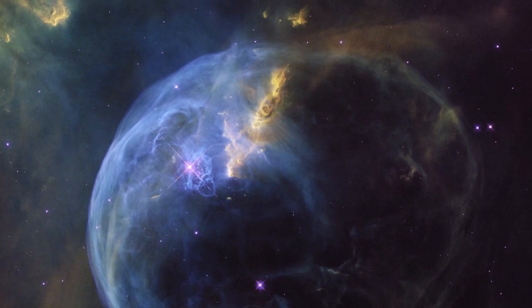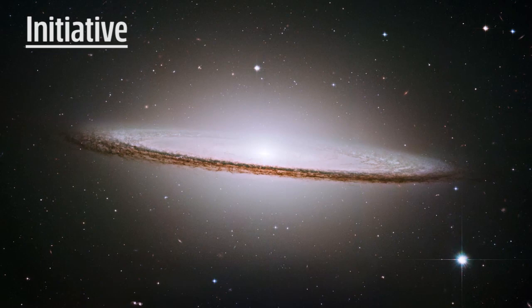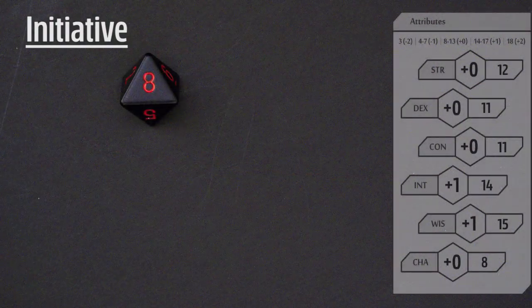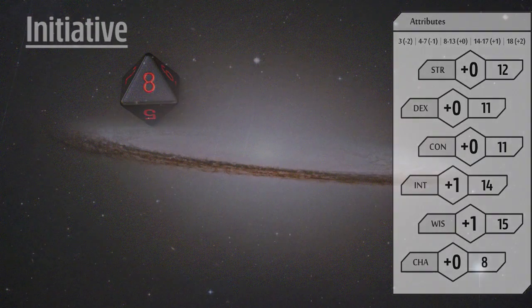There are two more types of basic rolls in Stars Without Number. The next one is initiative, which is a straightforward 1d8 roll, adding your dexterity modifier to the roll. Higher numbers go first.